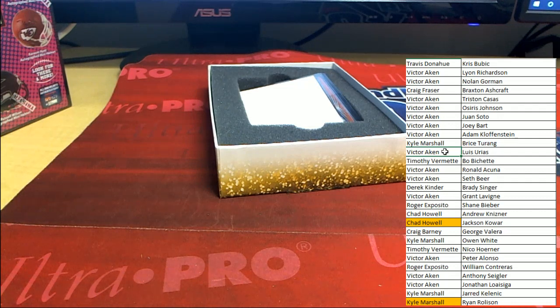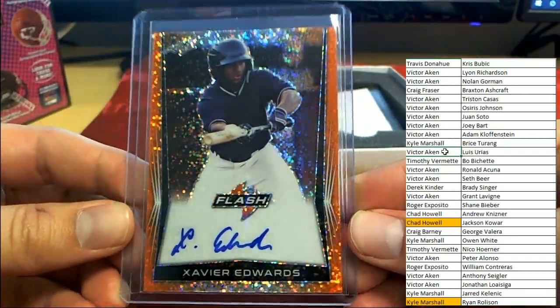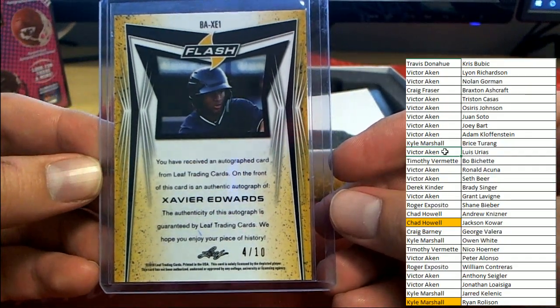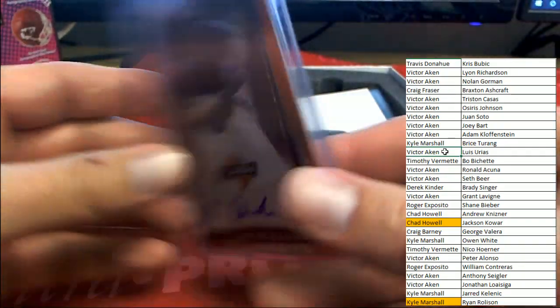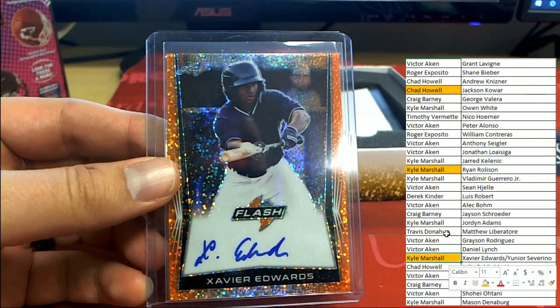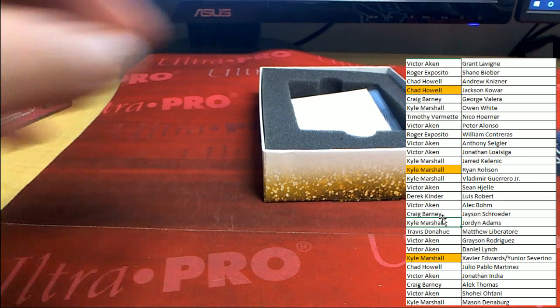Card number 4 on the good looking orange parallel - Xavier Edwards, numbered 4 of 10. That's two cards numbered to 10 in the same box. These Leaf products - Leaf doesn't leave anything on the table. Kyle M., congrats on the Xavier Edwards. That is the beauty of checklist breaks, man - you can get multiple hits.